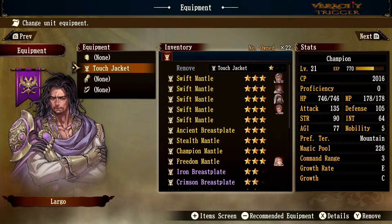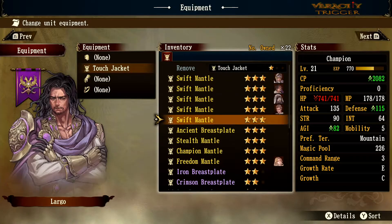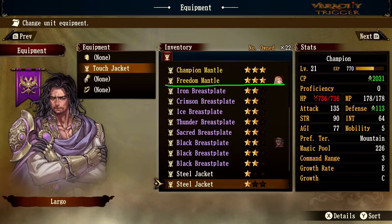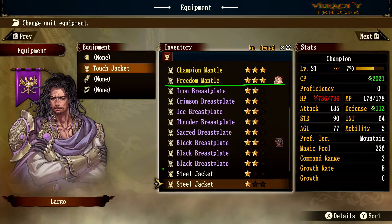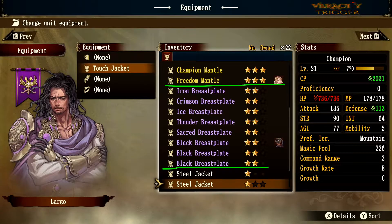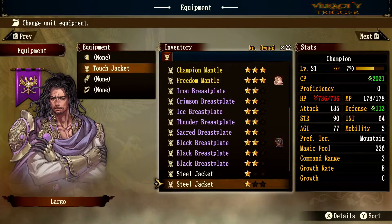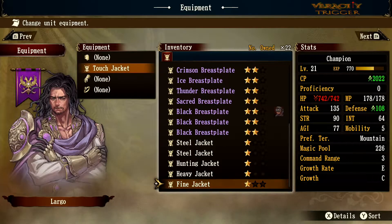This is one of the lowest pieces of gear in the game, but we'll go over everything so you can see the differences. There are three tier types of armor in the game: white, purple, and gold. The stars basically determine rarity. Let's equip the other pieces of gear to see the differences.